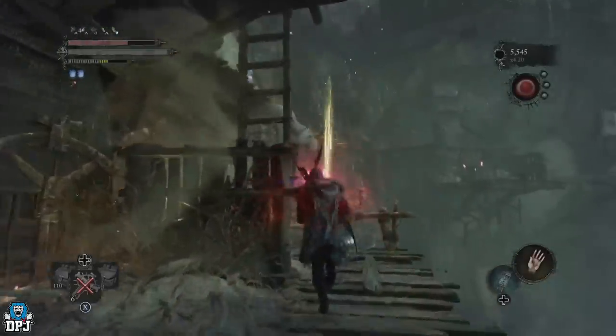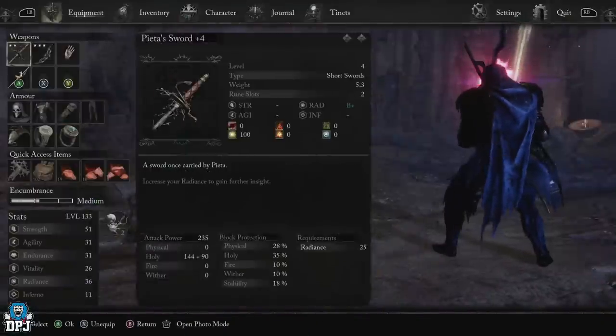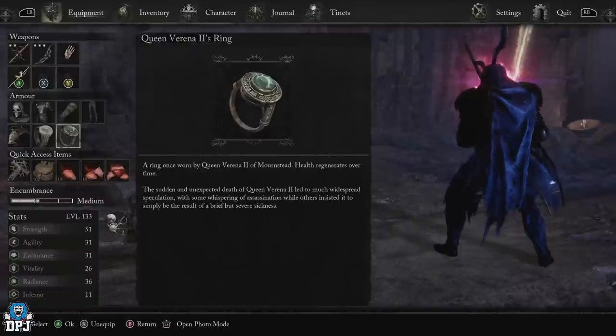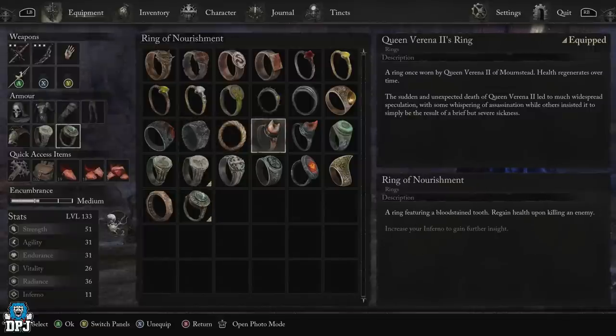Firstly, as you probably know, when the Red Reaper appears and the eyeball is red, it disables your ability to use health potions. But there are a couple of things you can do to help. If you have any form of briar stones, select them into your quick access items - these really help. There are also a few rings you can get. Firstly, Queen Verena 2's ring, which will slowly regen your health over time - it's decent and definitely helps, but it's not the best. And then there is the Ring of Nourishment, which will regen your health after getting a kill. Currently on console as of the 26th of October, it's only 5% health regen on a kill. On PC it's currently 15%, and when that patch arrives on console, it will be 15% health regen per kill - so keep that in mind.